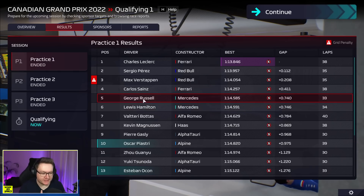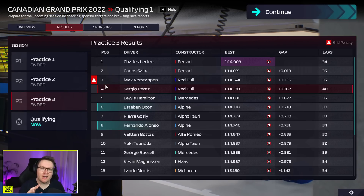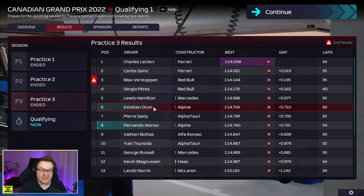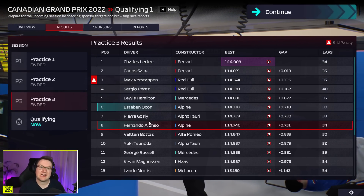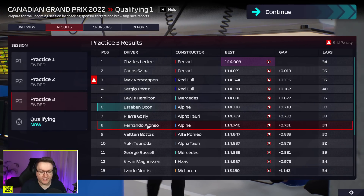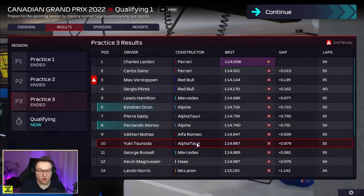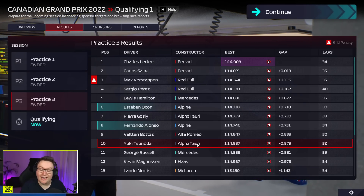After the first practice session I was worried, but turns out I didn't need to worry quite as much. Piastri and Ocon were struggling but by P3, with little tweaks to the setups between sessions, we currently have Ocon in P6 and Alonso in P8. If they could qualify there that would be amazing. Mercedes look pretty good with Hamilton, but Russell is struggling. Yuki Tsunoda is closer to matching teammate Pierre Gasly's performance. Given the rain coming, qualifying as high up the grid as possible is going to be important.